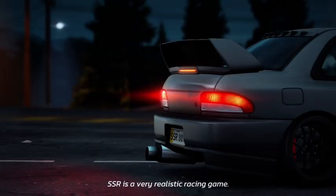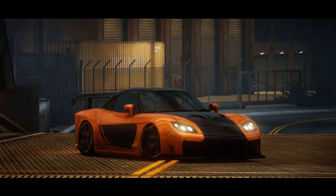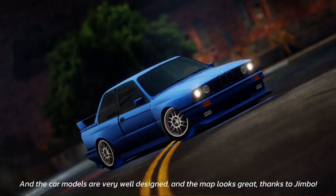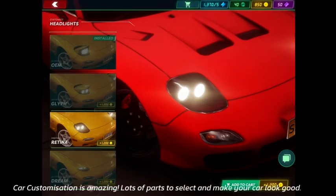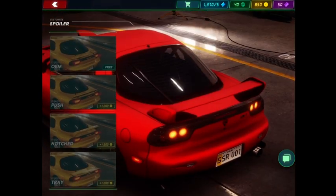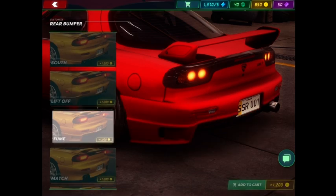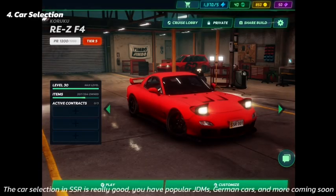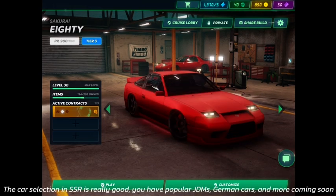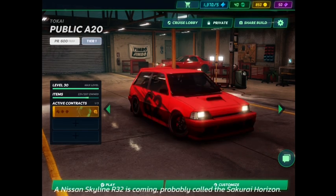SSR is a very realistic racing game — looking at the photos, the cars are modeled after real cars and the car models are very well designed, and the map looks great. Car customization is amazing with lots of parts to select to make your car look good. The car selection in SSR is really good; you have popular JDM cars, German cars, and more coming soon. A Nissan Skyline R32 is coming, probably called the Sakurai Horizon.